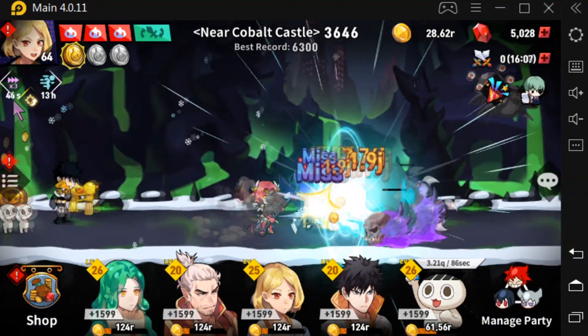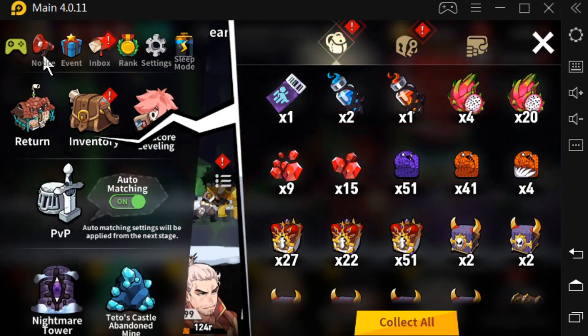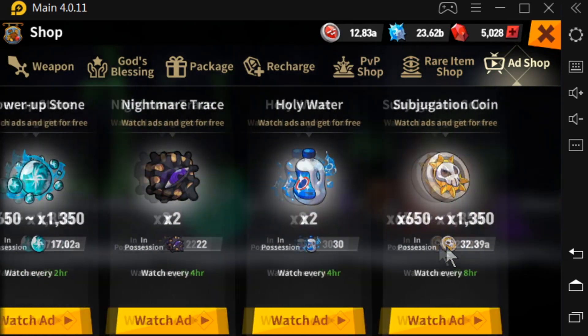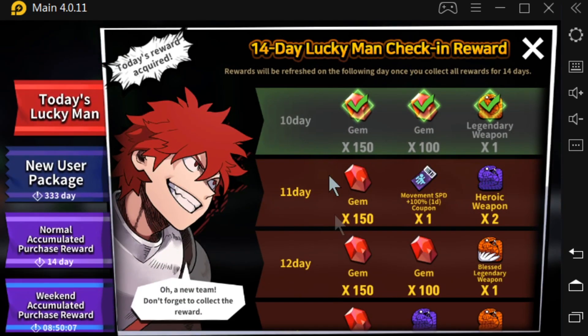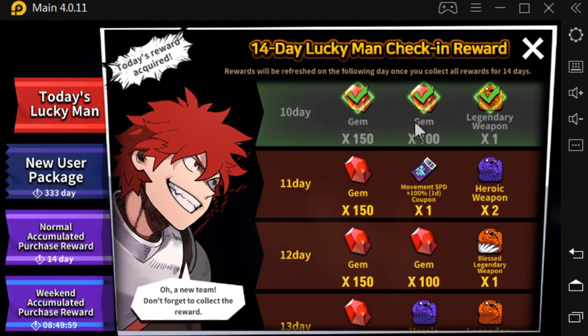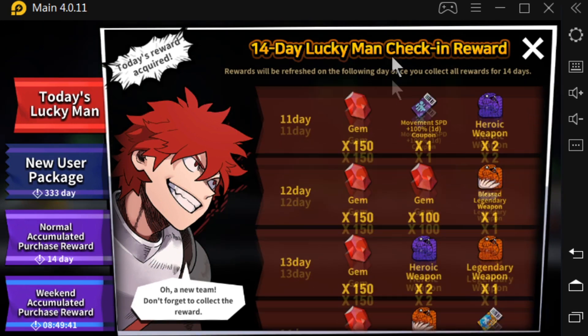Something I no longer have but you still have when you're under level 60 is the experience coupons. When you're doing an experience run, you always want to have one active. You can get them once a day — they're also in the ad shop right after the subjugation coins. Once you're above level 60 you can no longer get them, but until then, pop one when you do an EXP run and go as far as you can for a huge amount of experience.